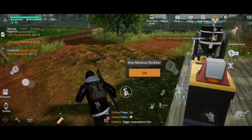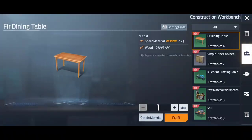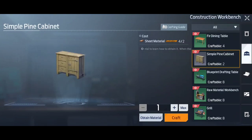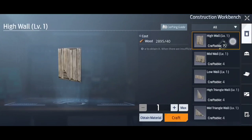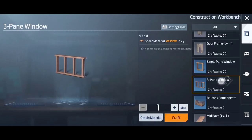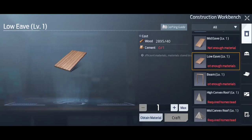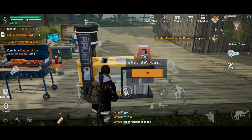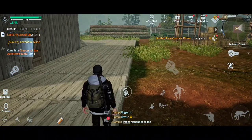Next we've got the building materials, and these are a bit different. At the construction workbench you need different things to make items like a fine dining table, cabinets, and more advanced building pieces. The blue ones mainly need wood, but then you get things that need sheet material, cement, and so on. Now these things you can't craft yourself and you can't find them in the wild — but I know exactly where to get them and I'm going to show you right now.